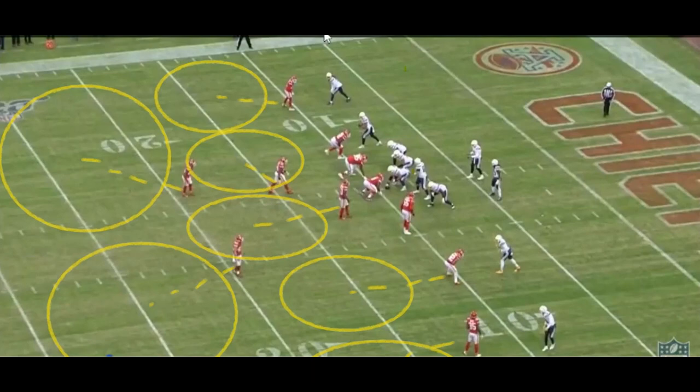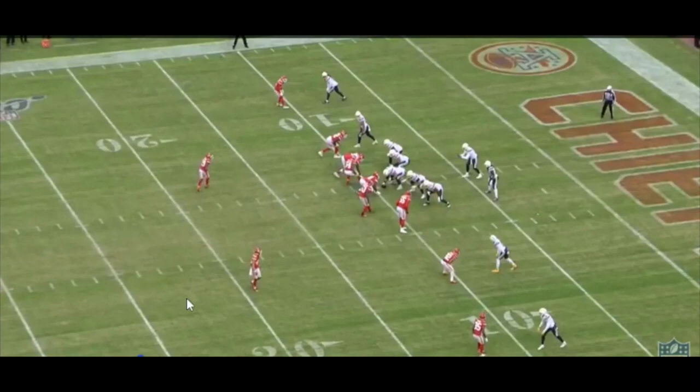The Chiefs move a bit and now they're still showing Cover 2, but this time they're also showing blitz — most likely coming from number 54 down the gut through the center. They could also be blitzing 53, but that would leave a giant portion of the zone wide open. So it's most likely just one blitzer, which means you still have your two safeties in the back covering those deeper zones, but the underneath is now split into four areas instead of five.